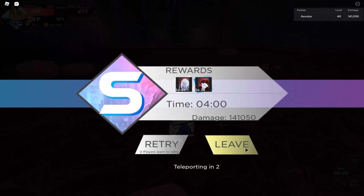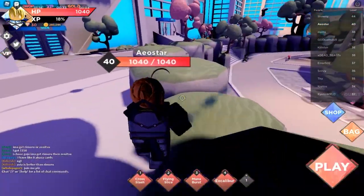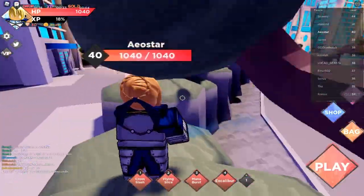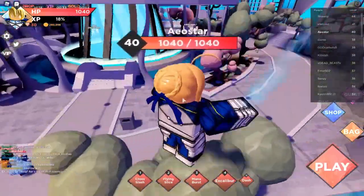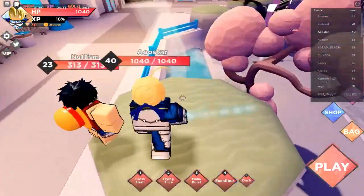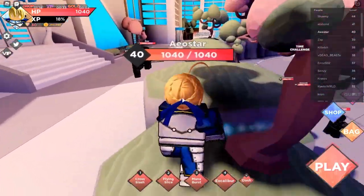We took four minutes to clear that, which is really normal for me — four minutes is my average. With Megumi last time I had like four minutes and 25 seconds, which was a little bit slower. It's probably because Saber has the flying slice dash move so you can move faster, but the cooldown is a little bit higher than Zenitsu. If you want more mobility, Zenitsu would be it. But Saber is kind of in between — movement ability and AoE. Those are the two categories I see so far.